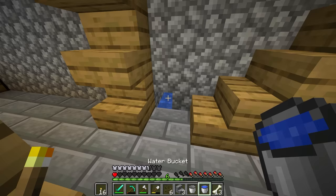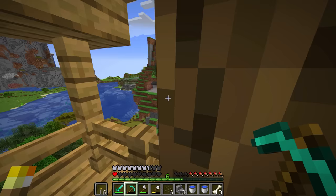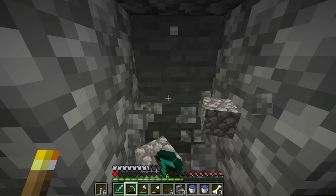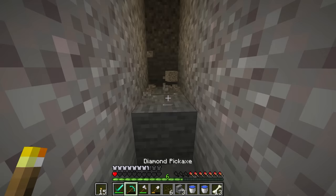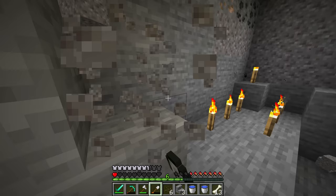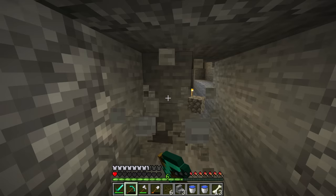Let's make a melon farm — doesn't need to be super big, but we definitely need to eat. Everything we do has to be in this direction where we have a little bit more room. I'd like a three-high ceiling as well. Wait — melons can only grow onto dirt. So all the melons will grow onto these dirt blocks right here, and the melons will have to grow right here. I'm going to break out both sides of the wall. I'm pretty sure melons will grow on rooted dirt — so this is a good use for our rooted dirt.